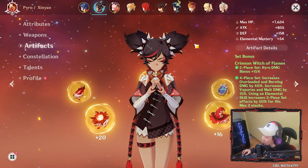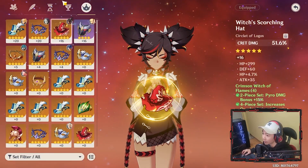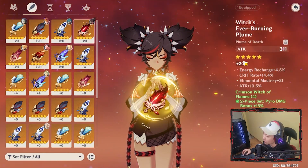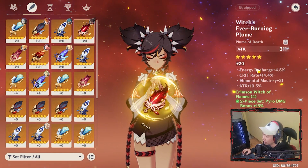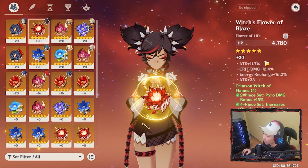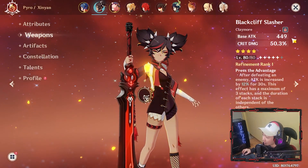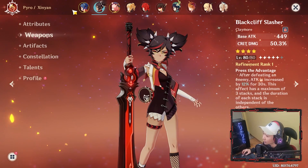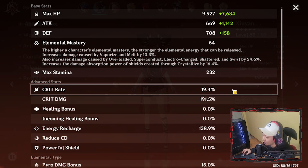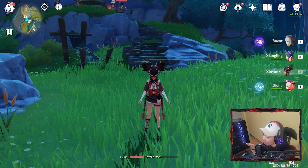Before I do the overload reactions, I'm going to put Xinyan with the Crimson Witch set, getting the four-piece bonus. Crit damage for the helm. For the hourglass I have attack percent, energy recharge, crit damage, elemental mastery. For the feather I have crit rate, energy recharge, elemental mastery, and attack percent. For the flower I have attack percent, crit damage, energy recharge, and attack. For the weapon I'm going to be using Black Cliff, getting that crit damage — 50%. For the attributes, crit rate is 19.4% and crit damage is 191.5%.